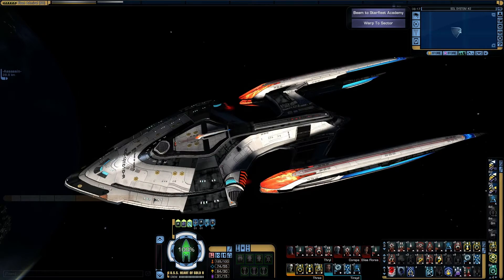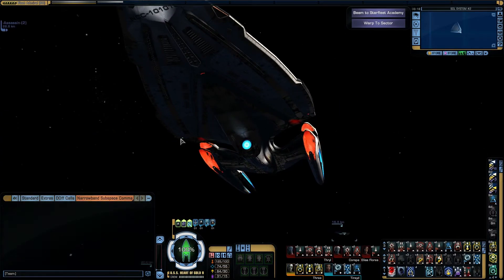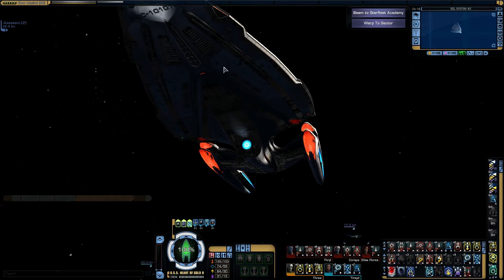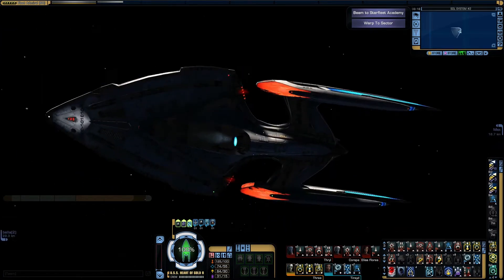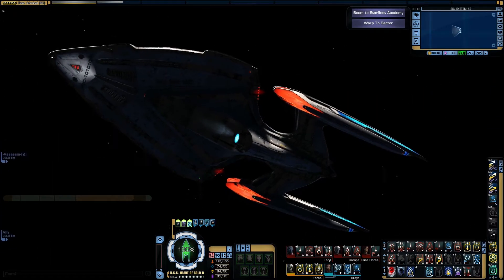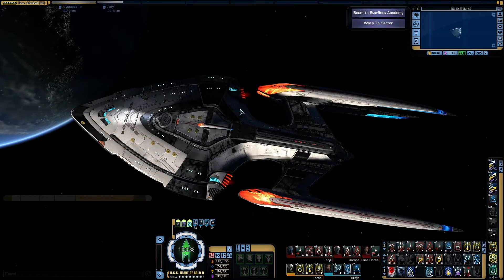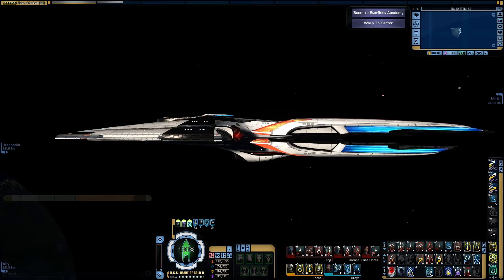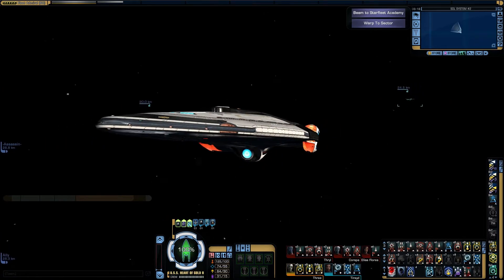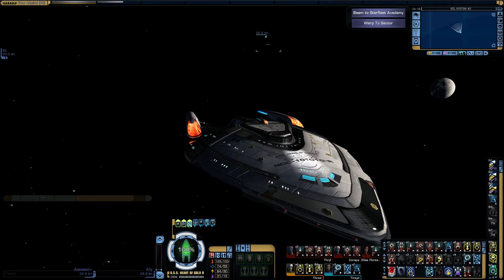I like the new phaser beam texture that they've been using on ships more recently, particularly they've integrated it beautifully into the ship lines on this new ship. The underside has been tidied up, phasers are smaller, everything's just tidier and a little more slimline. They've done a very good job on this overall. I tend to like the ones where it looks an awful lot like the original but definitely hauled into the modern era.